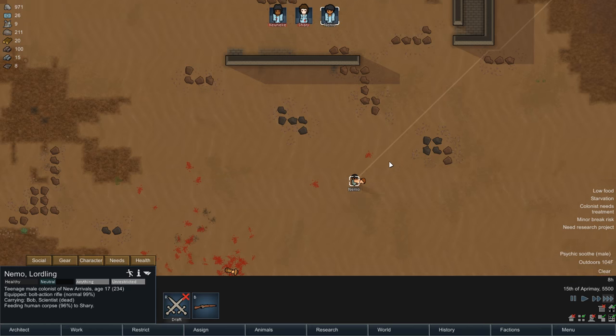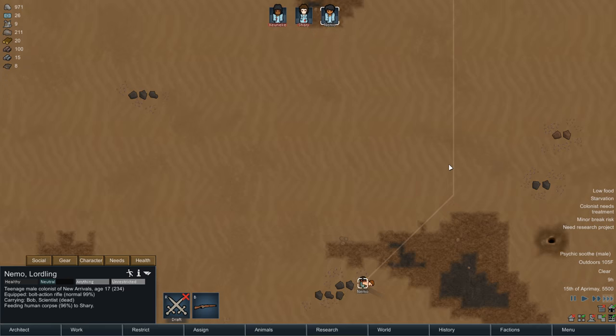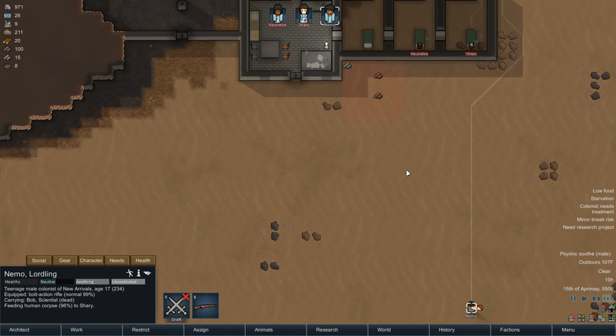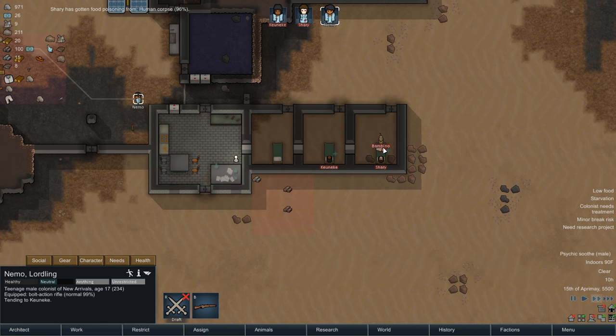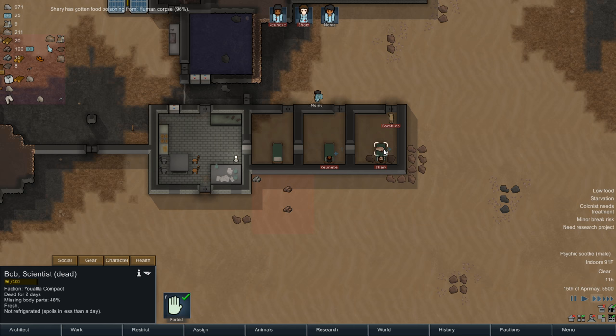Feeding human corpse to Sherry. I'm just going to let you do that because I guess we don't have any other food. I hope you like long pork, Sherry. Eat up. Bambino wants some leftovers. Nope - he's definitely eating the human corpse. The corpse is missing an arm. This is not going well. Nemo, you going to eat that guy too? You may as well - everybody else has been eating him.